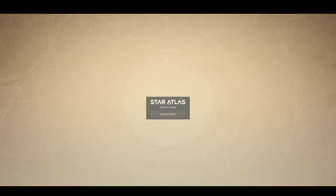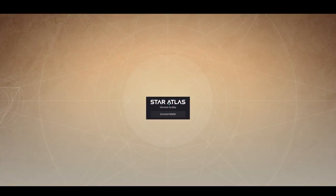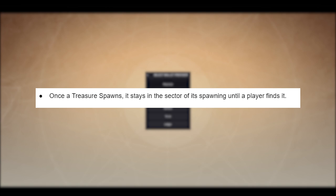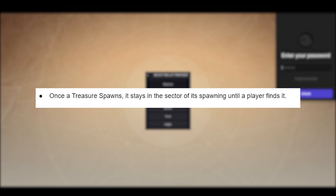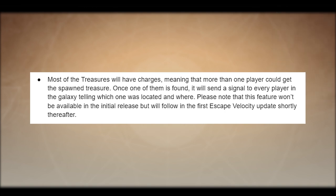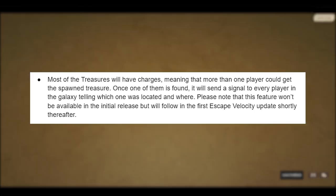Let's go over the rules of Sage Escape Velocity — a couple of fundamental rules that make the game strategic and dynamic. Once the treasure spawns, it stays in the sector where it spawned until a player finds it. Most treasures will have charges, meaning more than one player could get the spawned treasure. Once one is found, it will send a signal to every player in the galaxy indicating which one was located and where. Please note that this feature won't be available at initial release, but will follow in the first Escape Velocity update shortly thereafter.